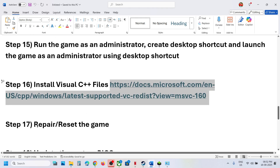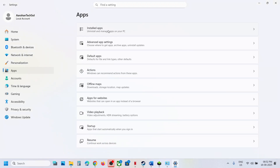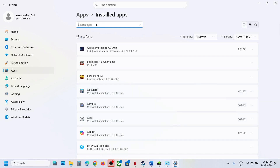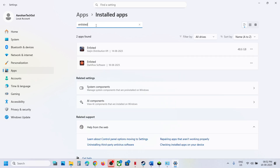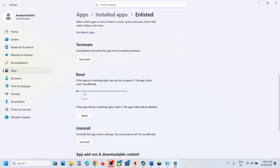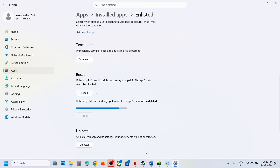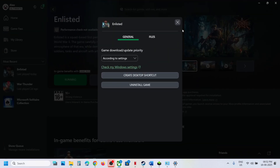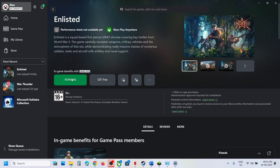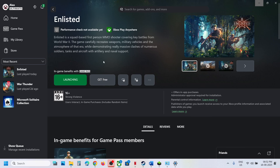The next step is to repair or reset the game — this is for Game Pass users. Open Settings, go to Apps, go to Installed Apps, find the game in the list, click on the three dots, go to Advanced Options. Click Terminate, then click Repair. If that doesn't work, click Reset. After the reset, relaunch the Xbox app and you will see the Play option.